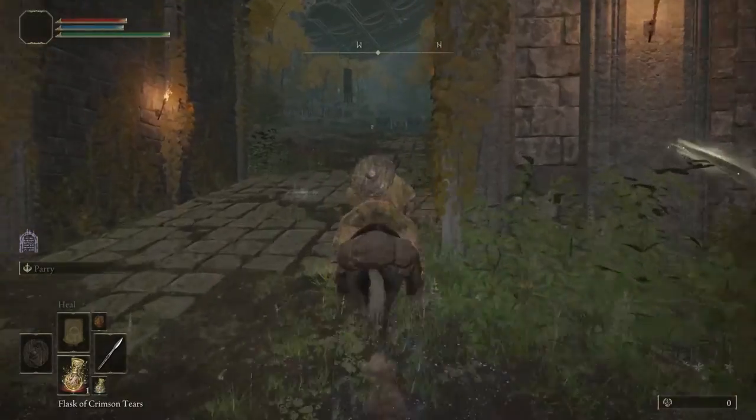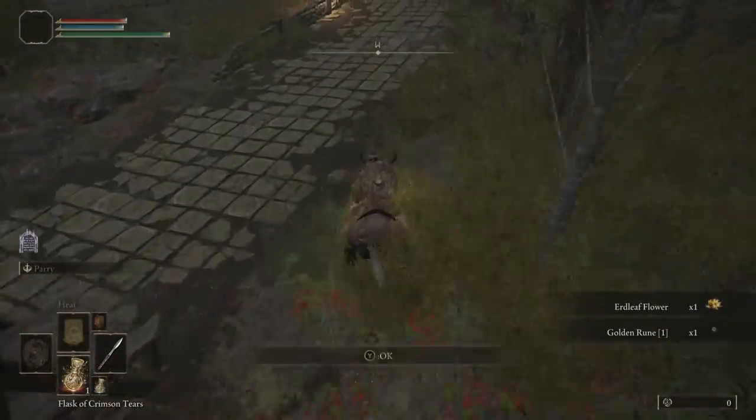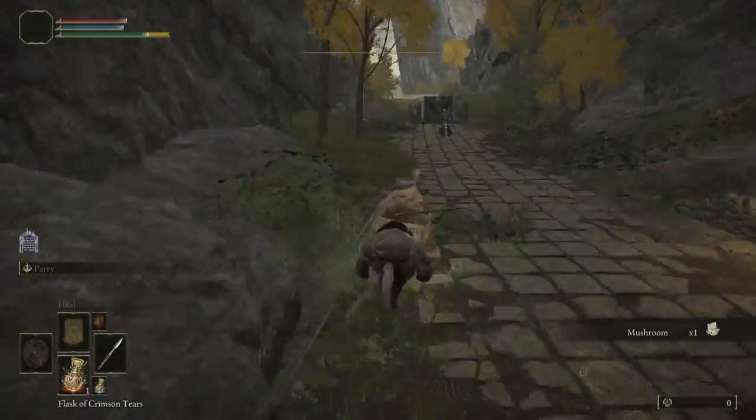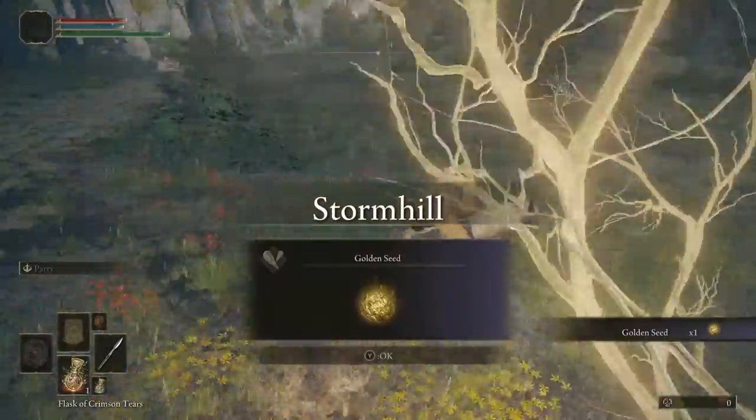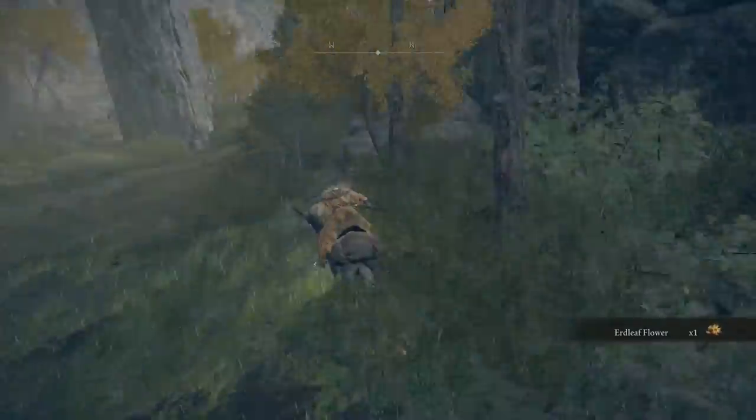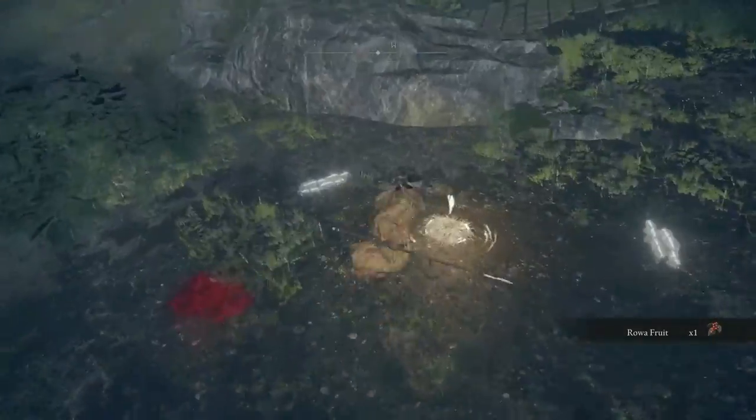We're going to mount Torrent and we're going to dodge, dip, duck, dive, and dodge our way through the gauntlet here, until we reach the baby glowing tree with the golden seed to the north. We're going to collect the golden seed and continue north to reach the Stormhill Shack waypoint.